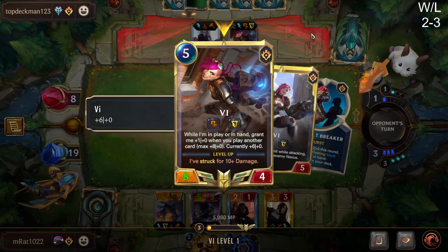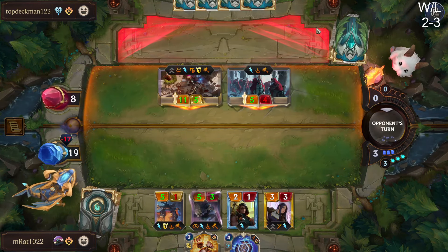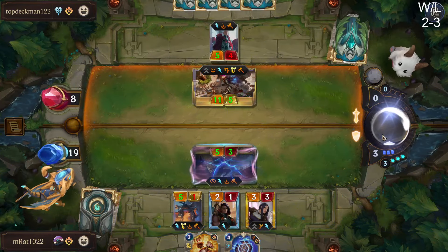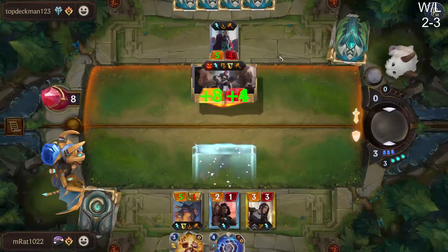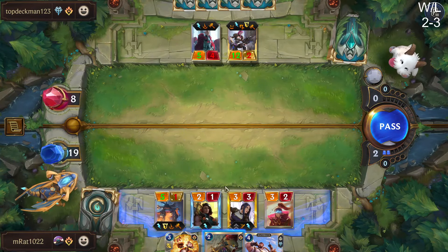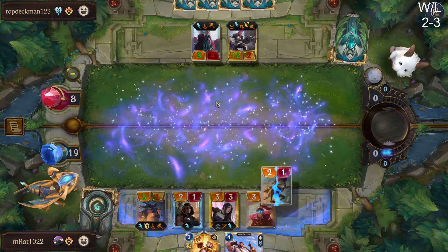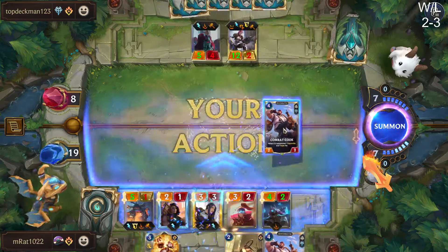And then we can just discard the Combat Reel to refill our hand. Oh snap, they get Vi leveled up already. If they play equipment onto her — okay, taking a beating. Thankfully it's just kind of onto our units. That's actually pretty decent for us because I would have wanted to block — I was probably going to throw my Forge Chief in the way, but this way we can just go wide next turn. And Vi's at 2 health, which is pretty difficult for them to deal with. They can't block Nack Attack. Have we played a unit this round? No — so we can Boom Boom Boom actually again.